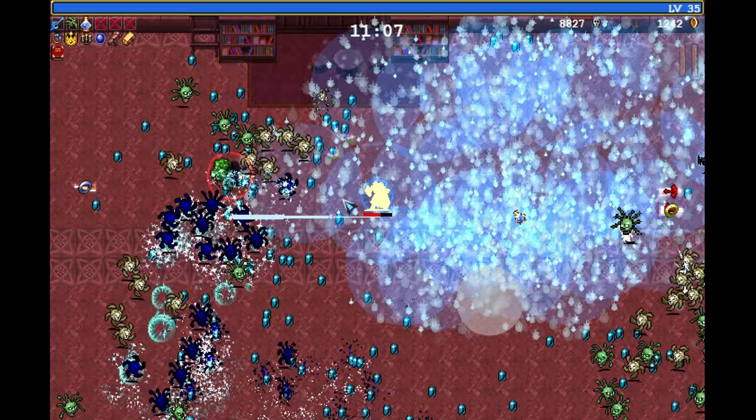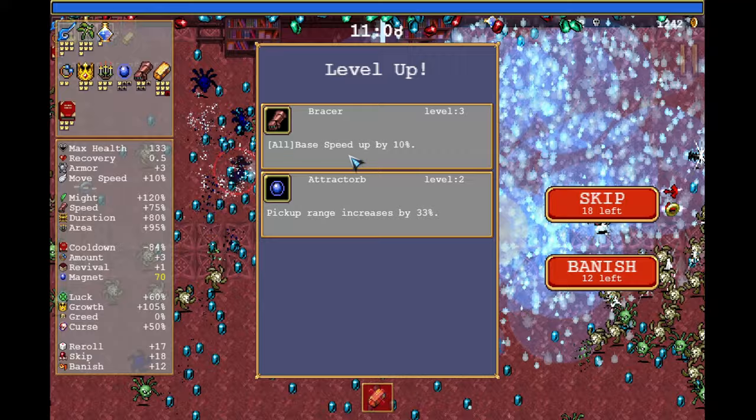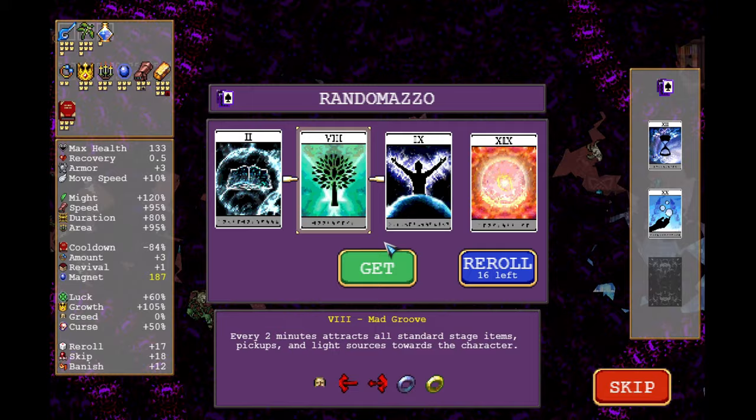For Toruna, you can either take the 100% bonus curse and get more Limit Break level ups, but I will just banish it since the Guardians can be very annoying to deal with. We just hit minute 11 and the Arcana chest spawned. I will use the Arcana Mad Groove that pulls in all the stage items — and there it is.